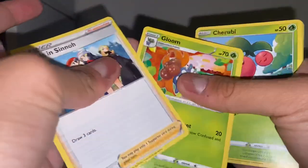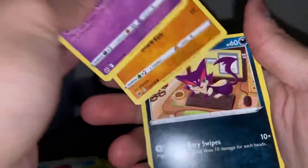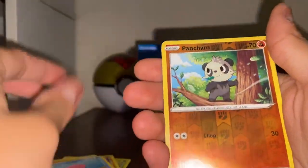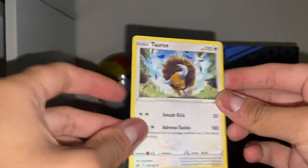Please guys, let's be blessed. Lightning Energy, Frantic Search, Venomoth, Crushing Hammer, Cherubi, Exeggcute, Rockruff, Purrloin, Pansage, and Tauros.